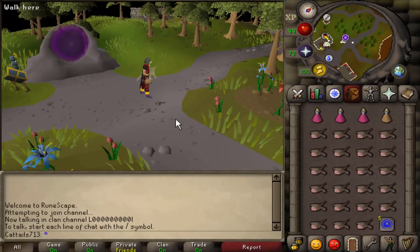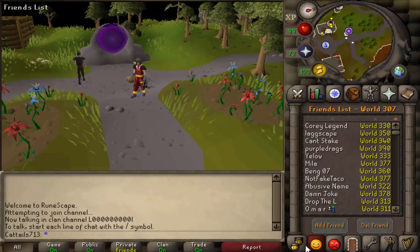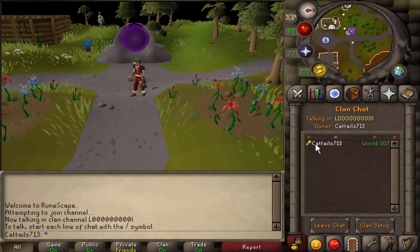If you've made it this far in the video, I need people to come join my clan chat. If you guys want to come out and hang out, just come through. I'm doing a lot of event videos, so if you want to be a part of the community, come join my clan chat — Kato 713. Yeah, it's kind of lonely up in here. Ha, alright, yo, come through.